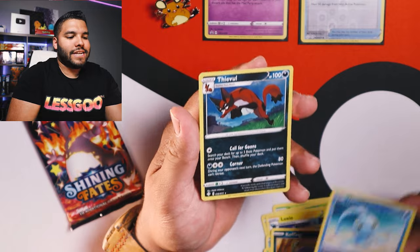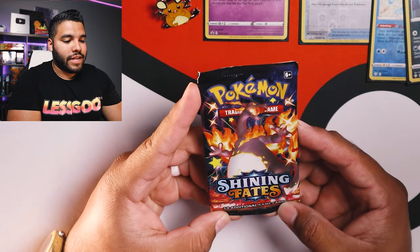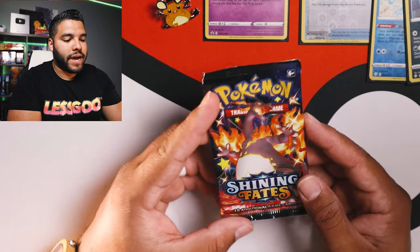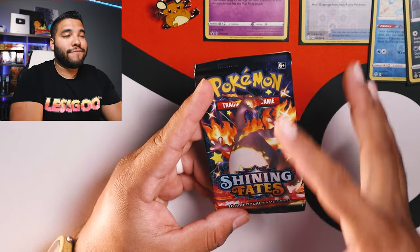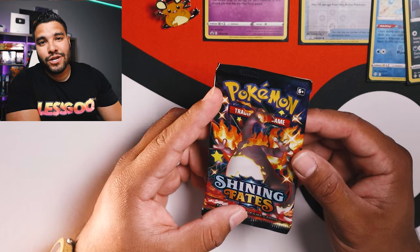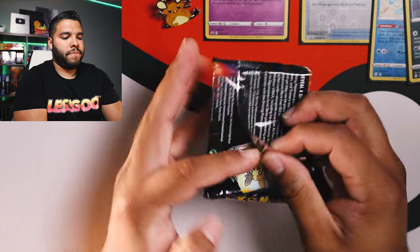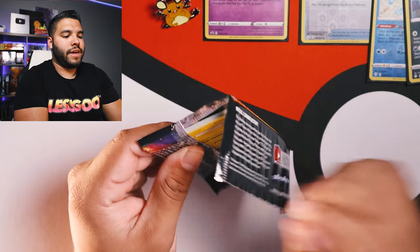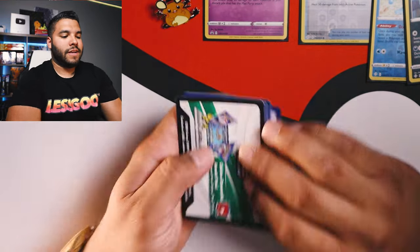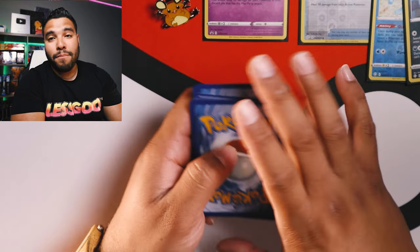The final card is a holo Thievul — that's the last card in this pack. This is the third booster pack with the Charizard art. I definitely want to pull this card or something better. I still want Ball Guy — I definitely want to get Ball Guy because I'm starting that Ball Guy collection.